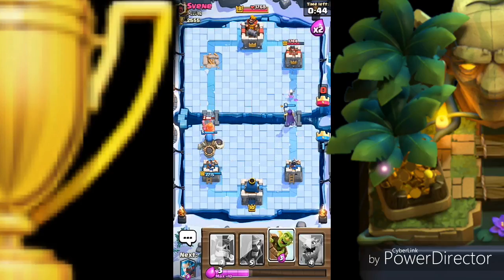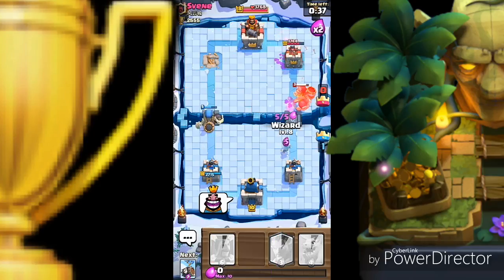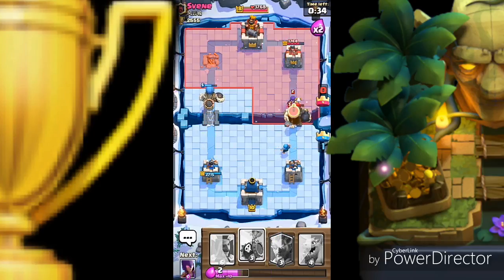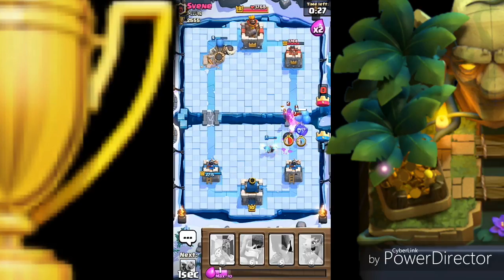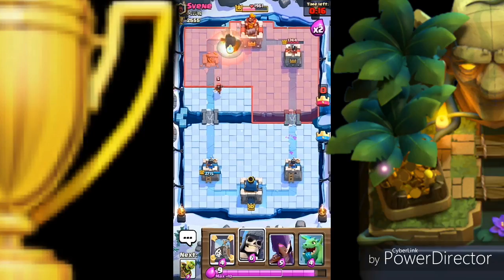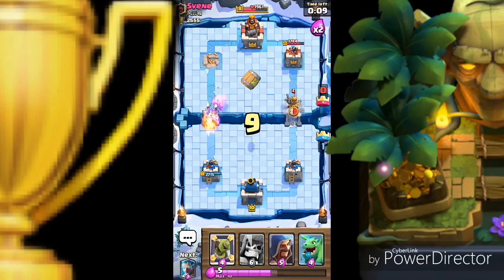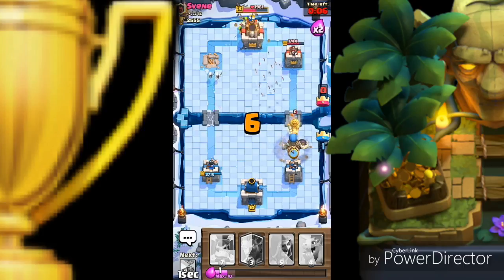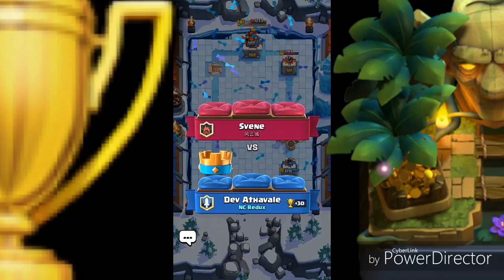Giant skeleton, goblin barrel dropped on the other side with witch. We need a cycle — let's drop the wizard, skeleton barrel, ice wizard. Cycling with giant skeleton — skeleton barrel with giant skeleton on the king tower making serious damage, but defenses are gonna reduce it. Drop to kill the wizard, goblin barrels onto the king tower but probably not enough for a three-crown.